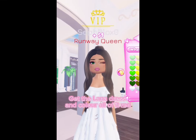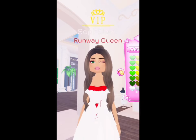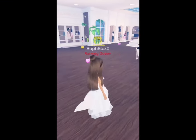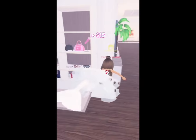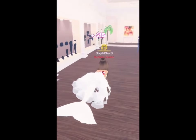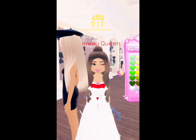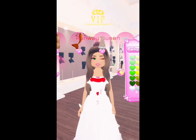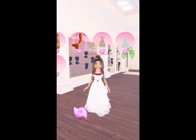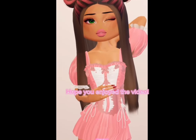Get the lana dress and color all of it red. Now get this cute t-shirt with a bow and go to the top.